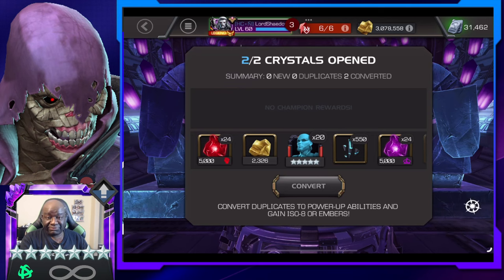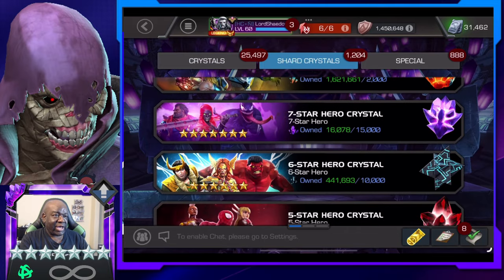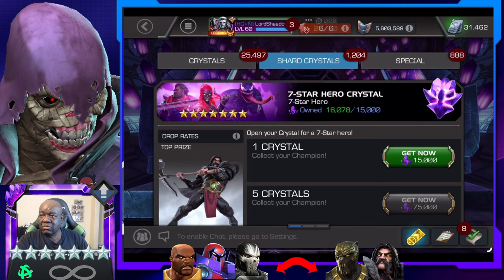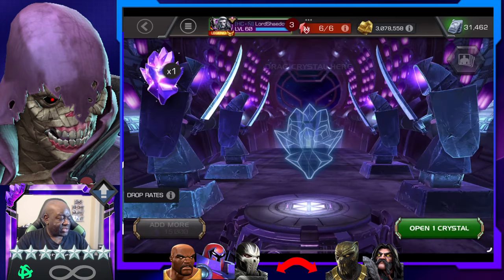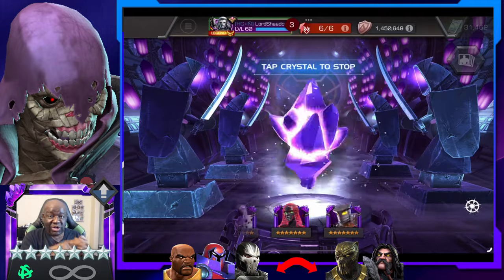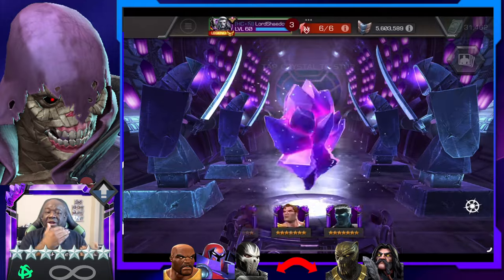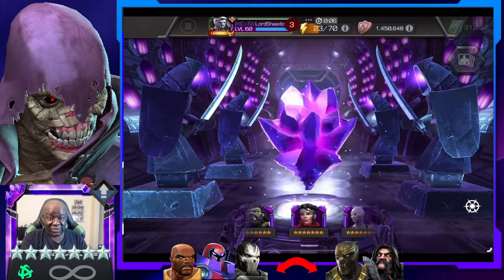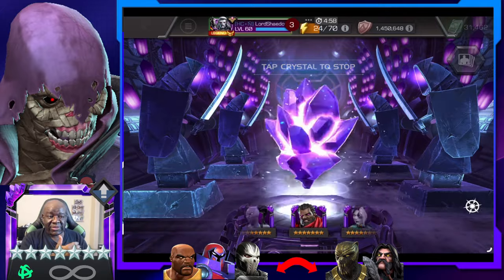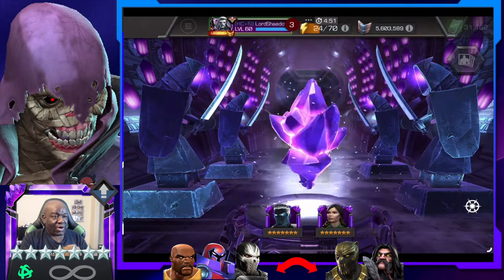Hopefully the RNG has been warmed up. Let's go ahead and open this seven star. As you can see down there — Luke Cage, Onslaught, Crossbones — those are the three I want the most from this crystal. As far as dupes go, The Serpent is definitely my most wanted dupe, and Killmonger I would like to get duped. There are some other champs that if I get them duped I'll probably take them up even further. Let's see if we can get one of those.